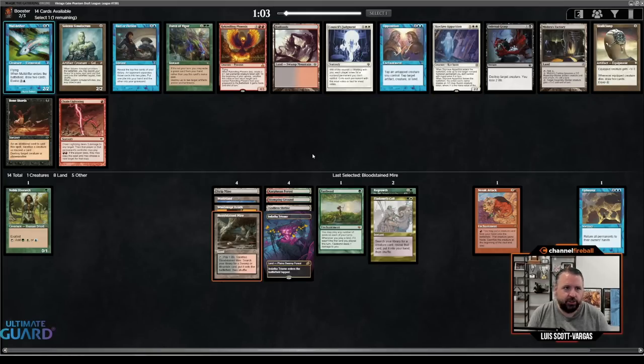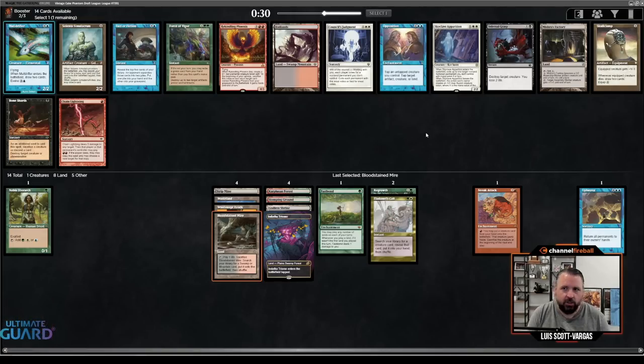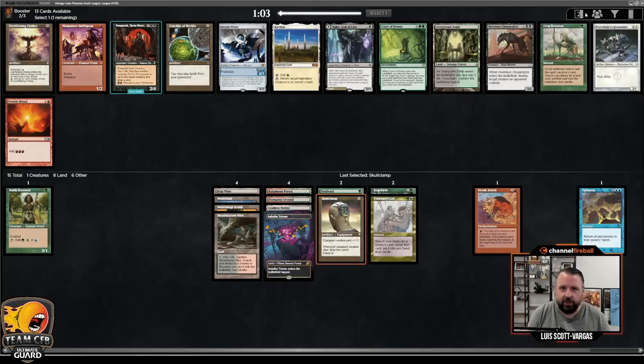This pack I could take Opposition to go with the Deranged Hermit, or Skyclave or Council's Judgment as white removal spells — my mana is pretty good. Could take Fact or Fiction because that's a combo with Fastbond; it's also kind of a combo with Regrowth. Not looking too much like Skullclamp. This is a pivotal pick: I could take a blue card draw spell, Opposition, or Skullclamp which is also nice with Fastbond. All right, I'm feeling Skullclamp — I don't get to Skullclamp very often, so I'm very interested in doing that.